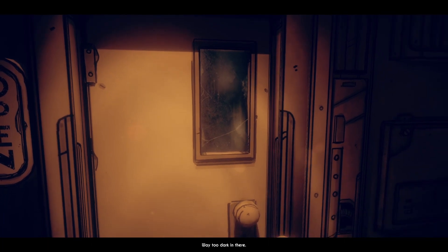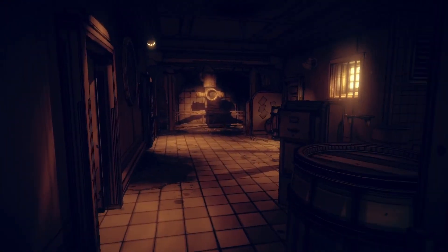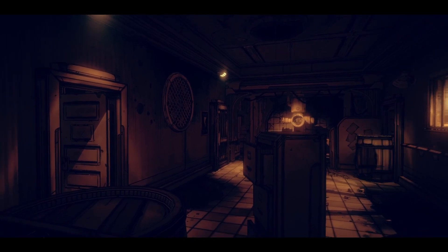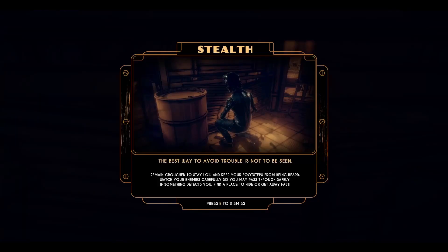Not going there - too dark in there. Need to get the lights working first. Who's in there? Not good at all. If I find you, I'm gonna rip your face off. Stealth tutorial: the best way to avoid trouble is not to be seen. Remain crouched, stay low, and keep your footsteps from being heard. Watch your enemies carefully so you may pass through safely. If something detects you, find a place to hide or get away fast.